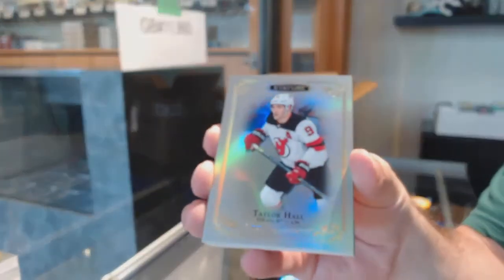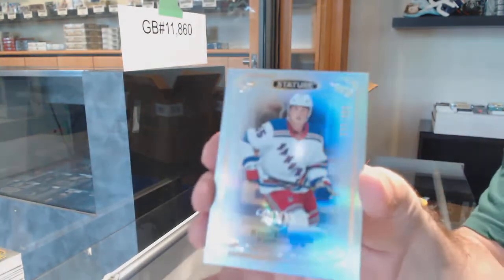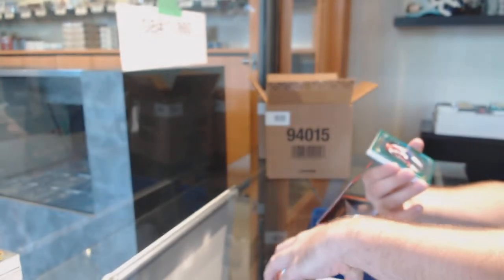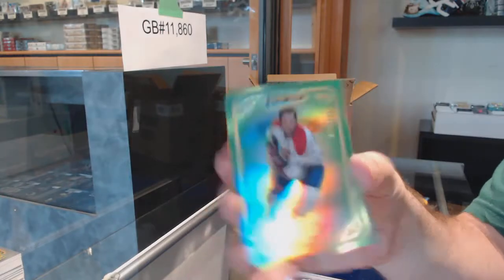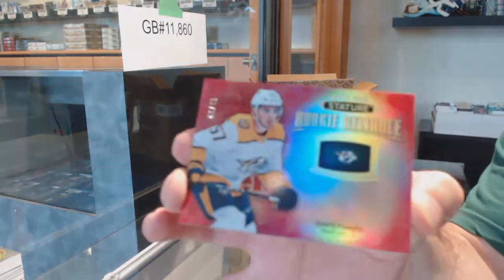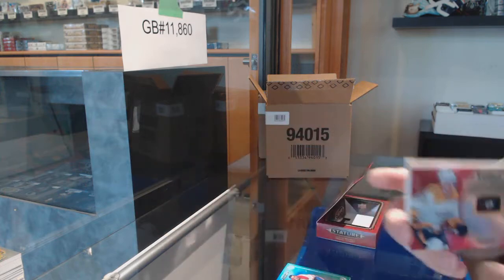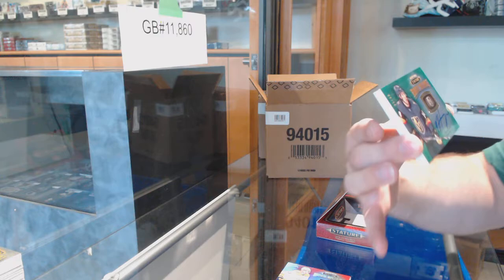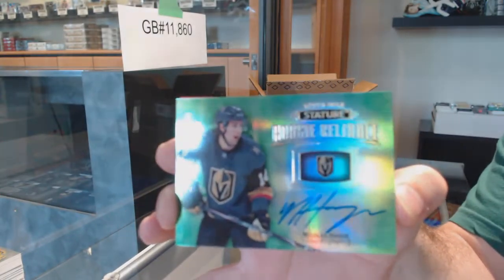A base for the Devils Taylor Hall, for the Rangers Ryan Lindgren numbered to 399, a Montreal Canadiens 149 Jean Beliveau, a green base Dante Fabro for the Nashville Predators numbered to 45 Reliance, and a rookie Reliance green auto numbered to 49 Nicholas Hagg.